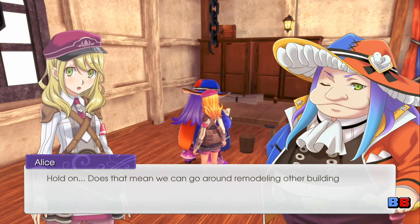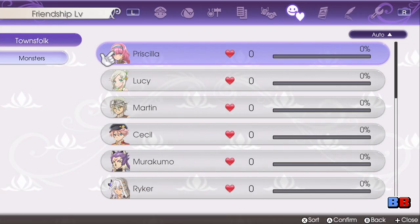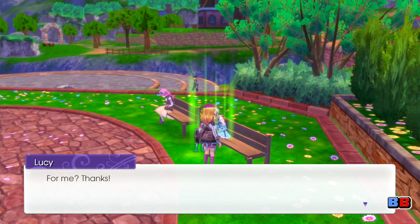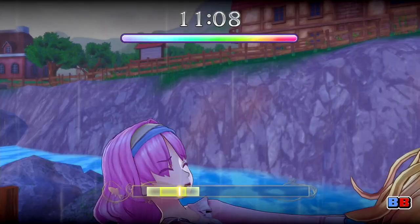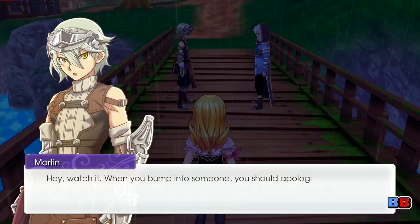Much like games featuring a social link type system, Rune Factory 5 keeps track of your regular interactions with everyone in town. In order to improve your relationships greatly, you're also able to give folks presents of all sorts — yes, that includes those pickled turnips you just made at your cooking station. You're also able to take up to three additional townsfolk with you during your dungeon runs, though they'll leave if it gets too late in the day. You can even do activities such as fishing alongside others too. And if you've managed to build your relationship high enough, you might even get married and later have a child as well.